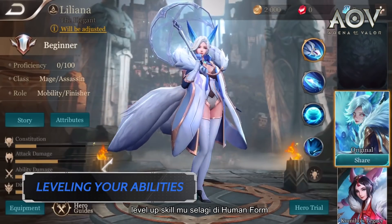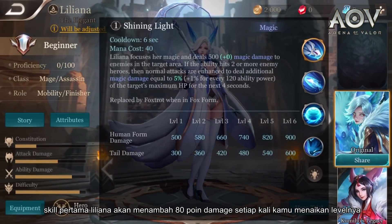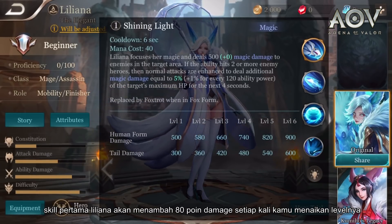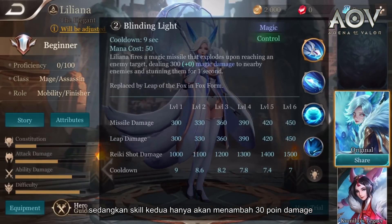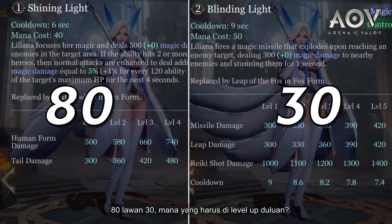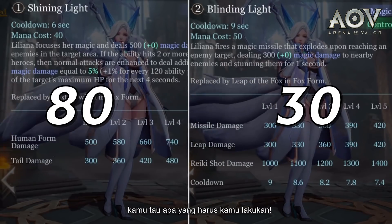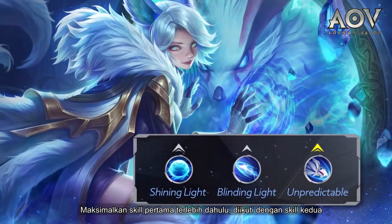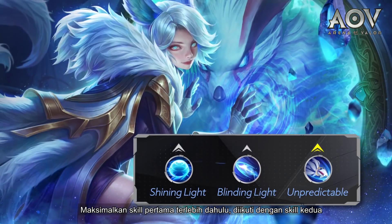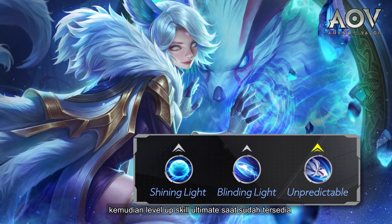Leveling your abilities: while in human form, Liliana's first ability will add 80 points of damage every time you level it up, while the second ability will only add 30 points of damage. Max out the first ability first, then follow it up with the second ability, then level up her ultimate whenever it's available.